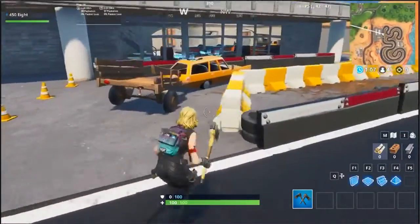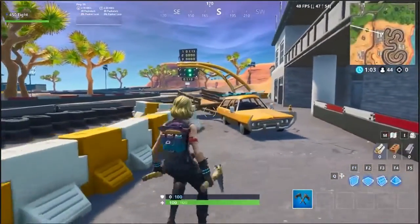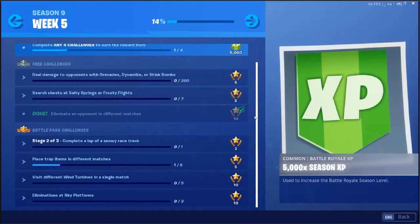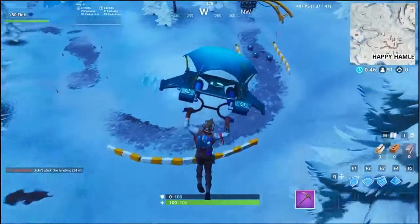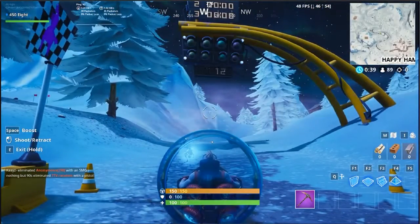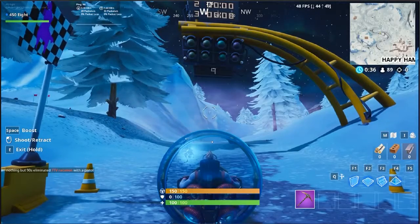There are actually driftboards here. The trap item I forgot was the cozy campfire. Now we've got stage two of the racetracks — the snowy racetrack, the one near Happy Hamlet. I reckon we had that challenge last season, or it could have been season seven. The challenge was definitely in season eight because it's like a baller form. Might do the same with this one.